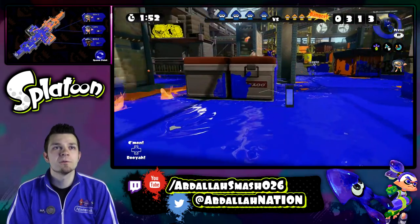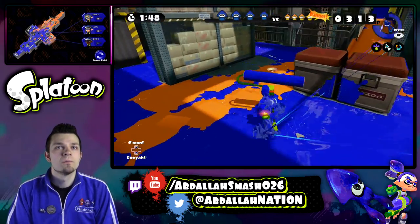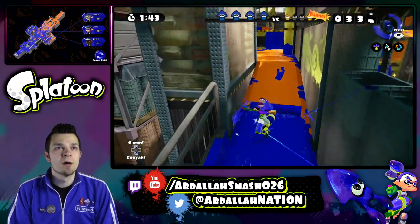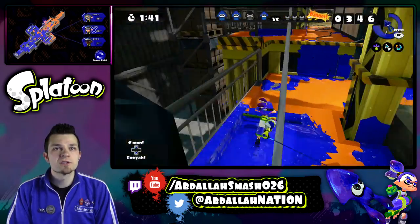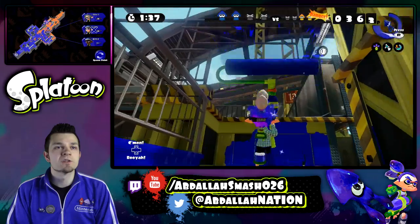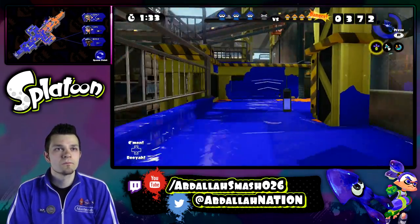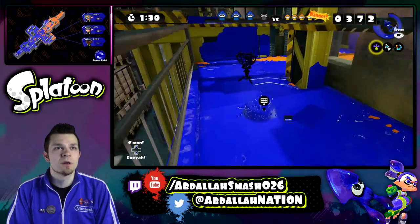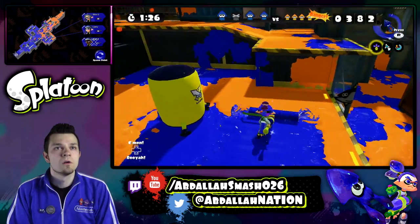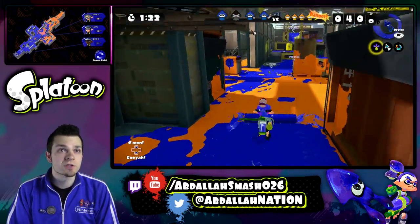Oh, here we go — we got someone. We got someone. There we go. Now I'm going into enemy territory, especially in this level — it's kind of scary to do that. But right over here is where you can't climb up, so you might as well ink it. I'm going to actually throw a beacon over here in case my guys want to come over. Let's see, I think we're doing pretty well — the gamepad shows that we're doing decent.